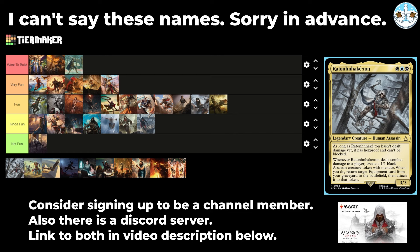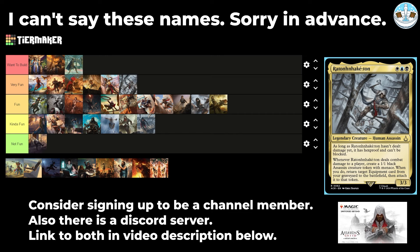Next up is the Esper one — I'll call them Naoe Raton, I'm not saying the rest. A 3-mana 3/3 human assassin. As long as they haven't dealt damage yet, they have hexproof and can't be blocked. Whenever they deal combat damage to a player, make a 1/1 black assassin creature token with menace. When you do, return a target equipment card from your graveyard to the battlefield and attach it to that token. If you give it double strike, it loses hexproof from the first strike damage, but it lets you cheat equipment back into play. You need self-milling to load up the graveyard, then that seems fun. I'm putting that at the top end of Very Fun.